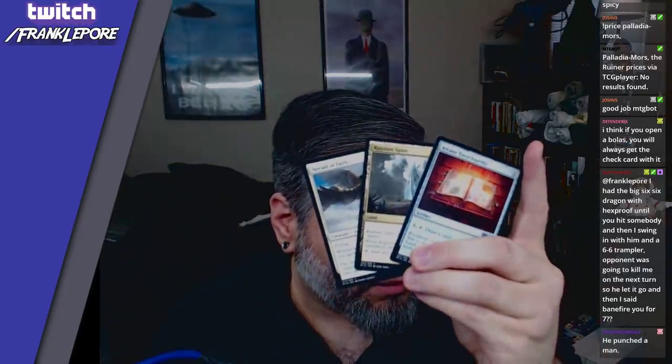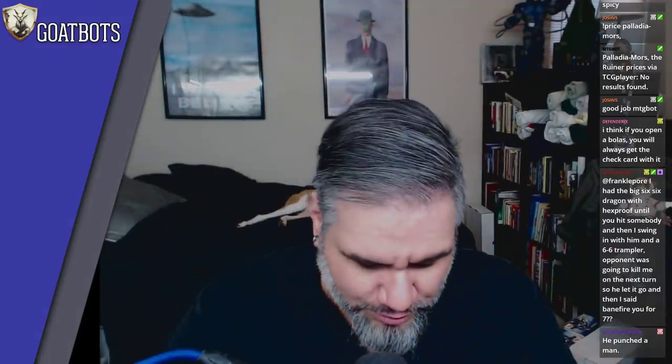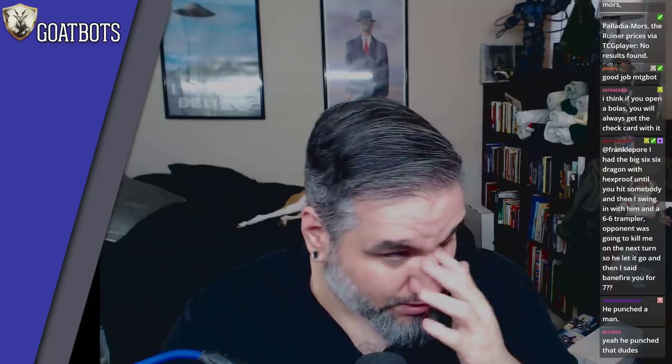Arcane Encyclopedia, a Rupture Spire, and a Herald of Faith. Rupture Spire at uncommon is interesting. I mean, I guess we do have all of the dual lands at common so it makes sense to not have that many fixing lands at uncommon.